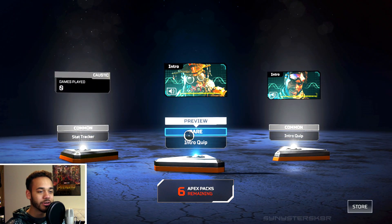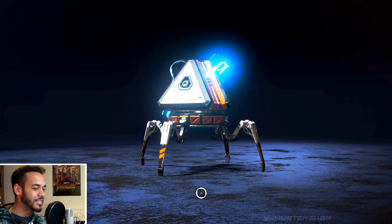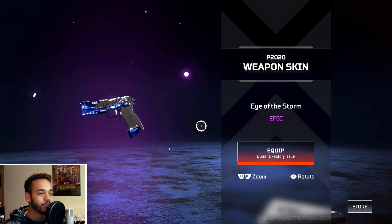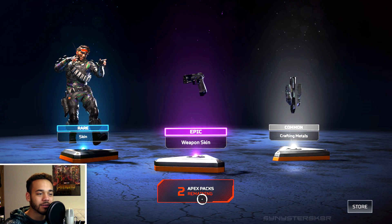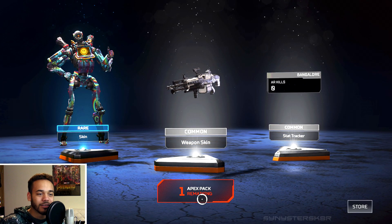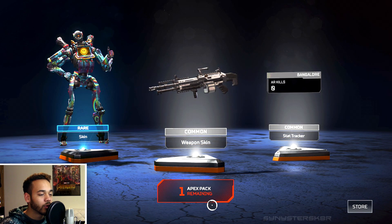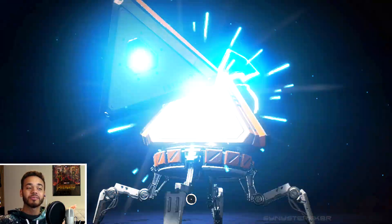Liking this — we got another intro clip. Another purple! A skin for the P2020 called Eye of the Storm again — we've had a lot of those. So three purples and four oranges total, and another Mirage skin. Bloodhound's voice kind of reminds me of Z from Ready Player One. Lots of stat trackers, lots of rare skins. One last Apex Pack remaining — let's see what we can get. One more legendary to end the video? They're probably not going to be that nice.